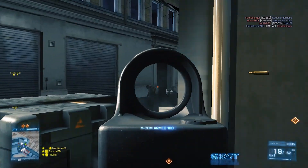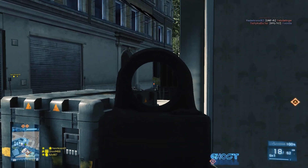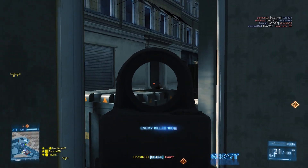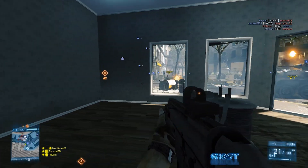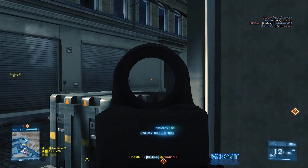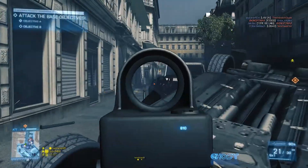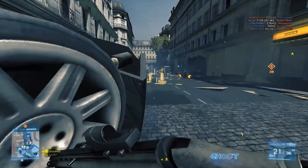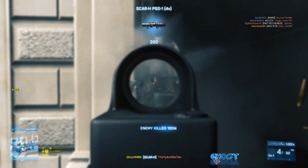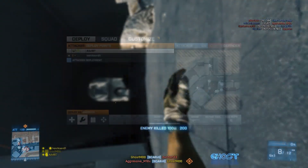Here we are on Seine, running in to arm the A objective. The LAV is backing us up, which is definitely the most powerful weapon you have as the attacking team. I've gotten in easily with the LAV backing me up. I'm peeking in one direction — I don't see many teammates except the LAV — so I know I won't get backstabbed. A few guys try to make a run for it but get taken out. With a good LAV driver, you'll easily get these first two MCOMs; they're some of the easiest on this map.